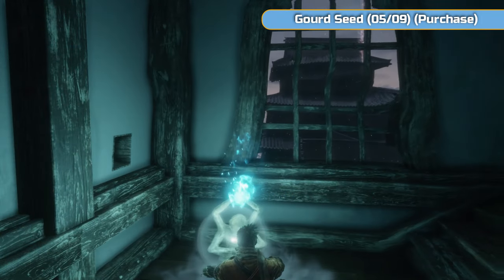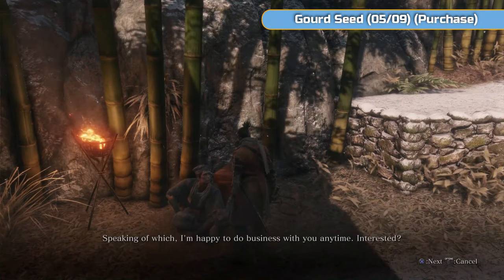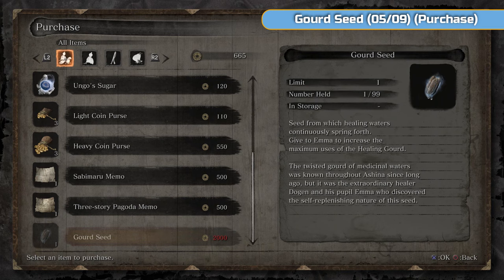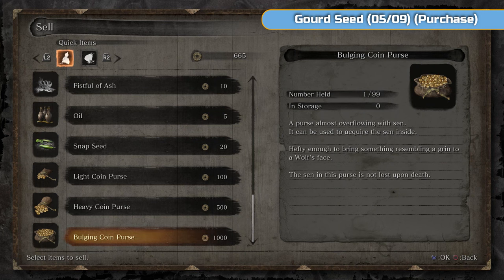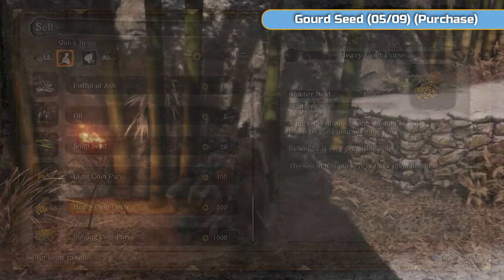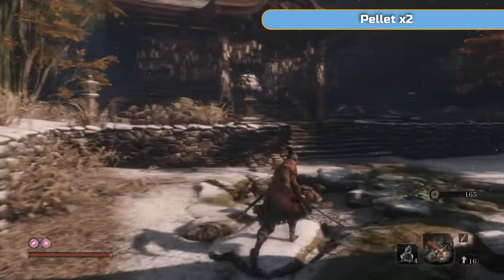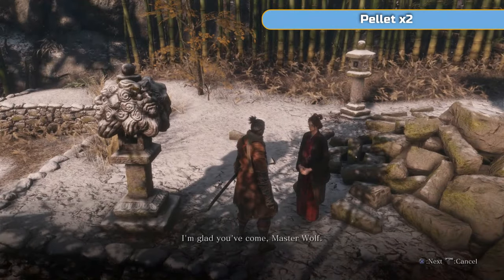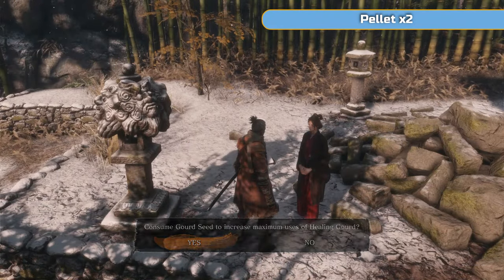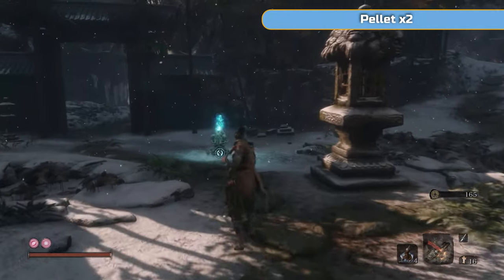We're going to travel back to the Dilapidated Temple. The guy we helped out at the bottom of the castle is going to be here — we can talk to him and he sells quite a lot of good stuff, including sugars, coin purses, and things. But most importantly we want the gourd seed which is 2,000. We'll buy that one, which means we now have two gourd seeds. Go to Emma while we're here and use both of them — that gives us two more uses of our healing gourd.